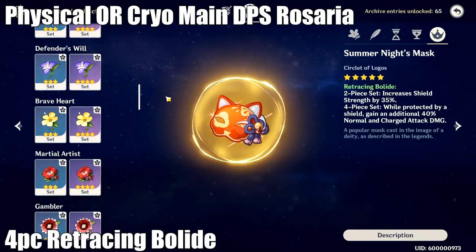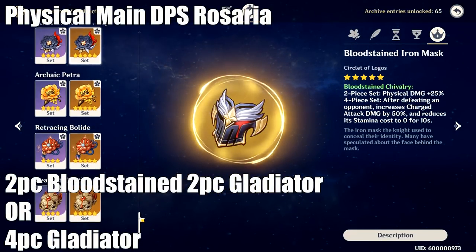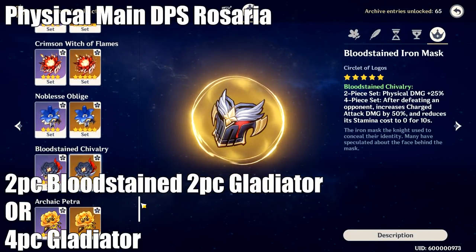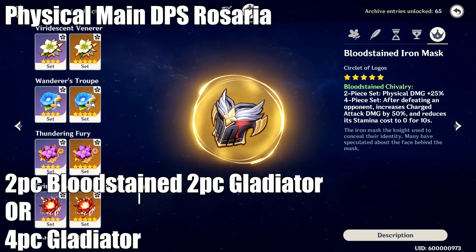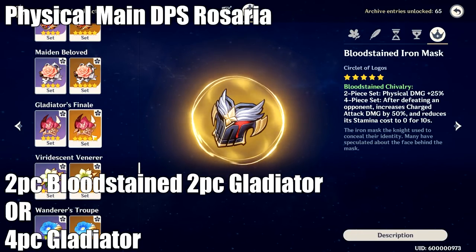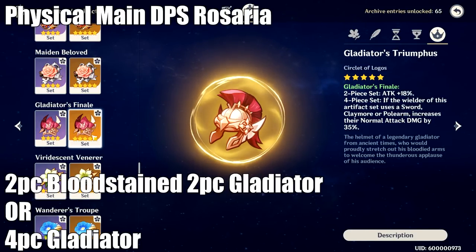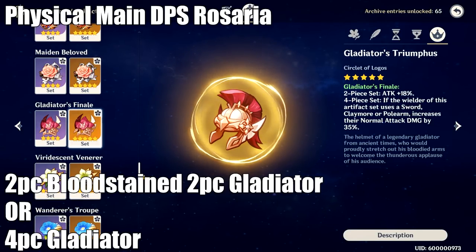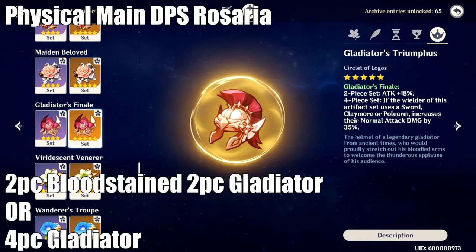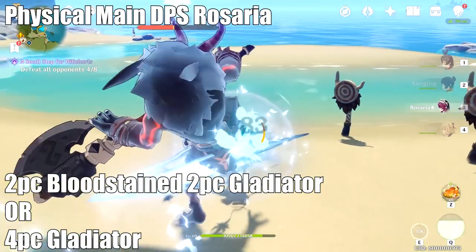It doesn't necessarily limit you to physical or cryo damage because you can always infuse your weapon, so it is really great for maximum damage output as long as you have a strong shield character. If you're running just physical DPS Rosaria, you also have the option of 2-piece Bloodstained and 2-piece Gladiator. If you don't have a crit weapon or great crit substats, you should actually run this set over Blizzard Strayer, because it would be more consistent for your damage output. These two 2-piece sets have proven time and again to be reliable for physical damage builds, due to the 25% physical damage bonus from Bloodstained and the 18% attack from Gladiator. The 4-piece Gladiator set is also super good and can compete with 2-piece Bloodstained 2-piece Gladiator, specifically because of the auto attack rotation stuff we'll talk about later.